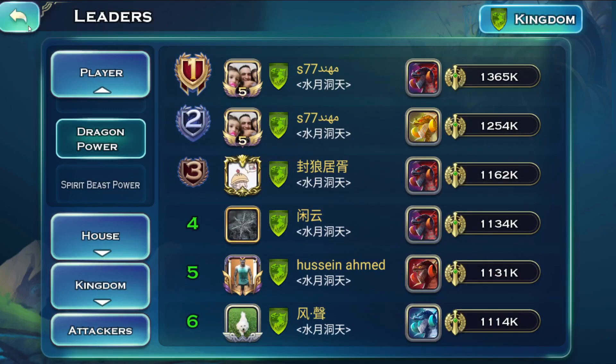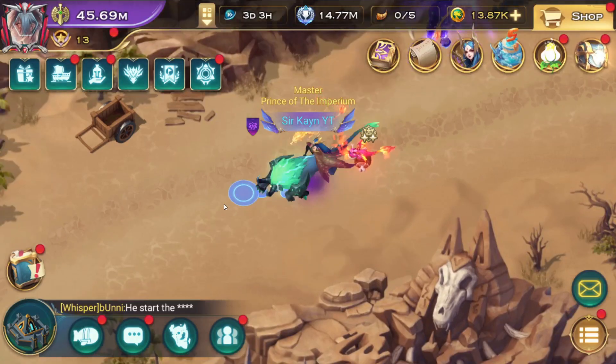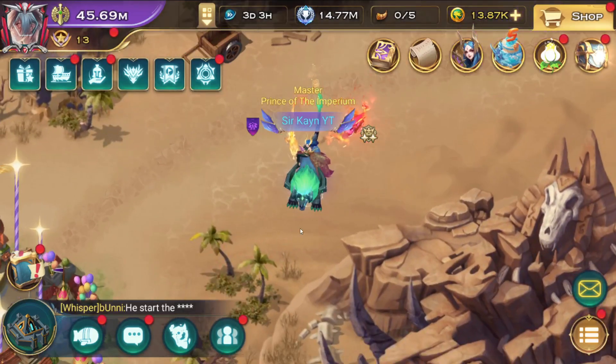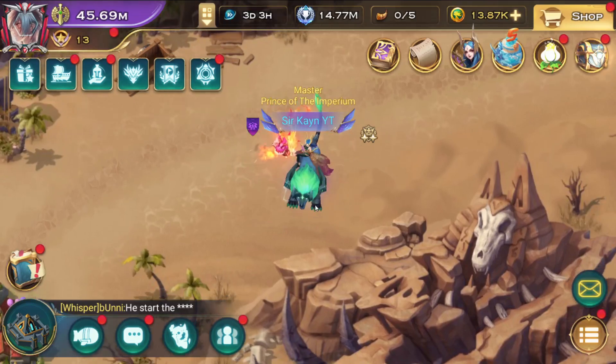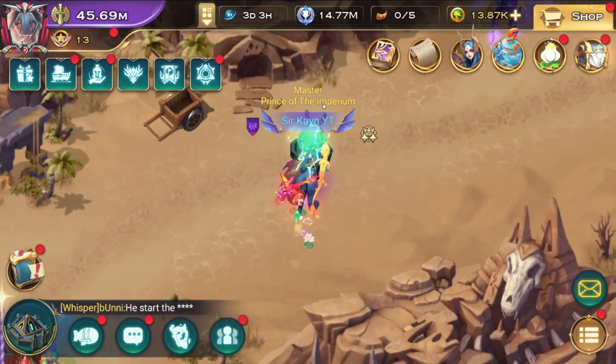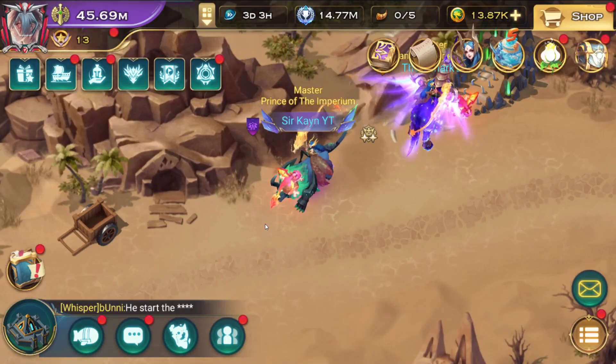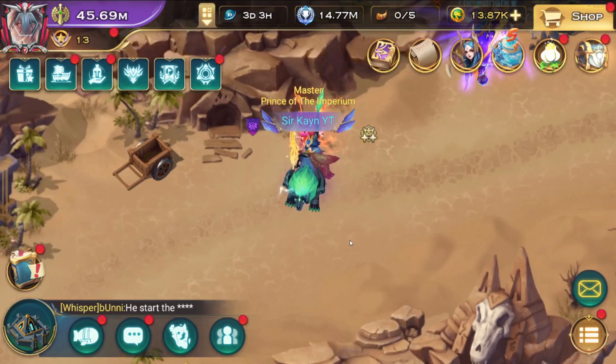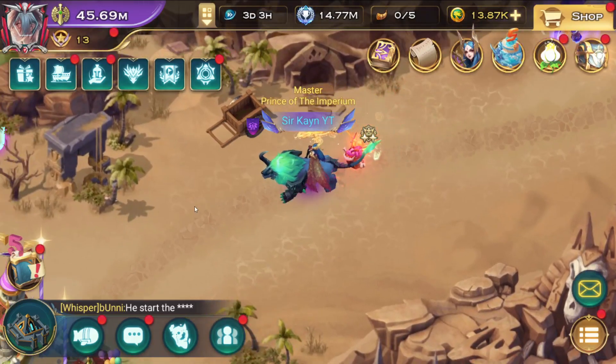Whether I get that dragon soon depends on my luck with the lucky wheel and divine eggs, but I'm going to try it out and see if it performs the same way for me. It's similar to the Zen Stalkers situation — some people were using them and telling others to get good and learn to play, but in the end they were just abusing a bug in the system, which could perhaps be the case with the Jade Dragon too.